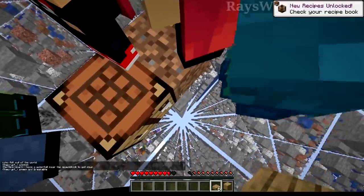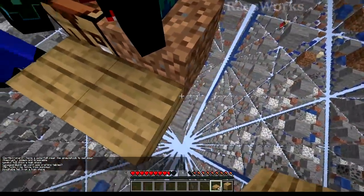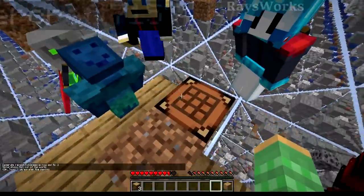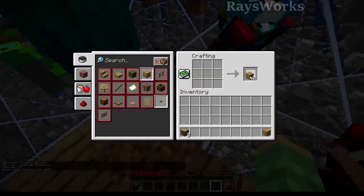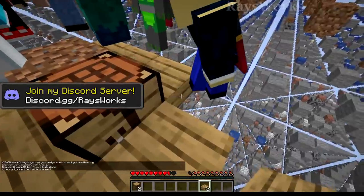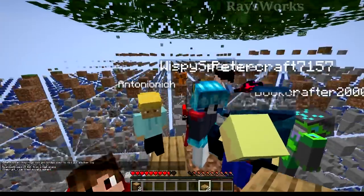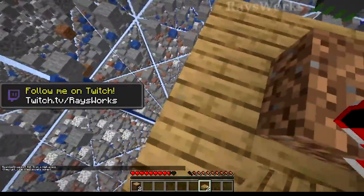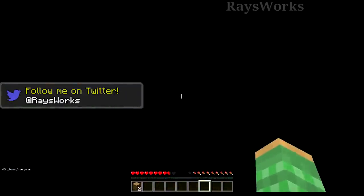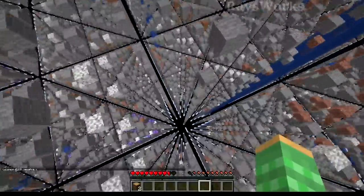I'll place these slabs around the edge so when we break down the rest of the tree, we have a little place to collect the saplings. Hopefully we get some. Let's go ahead and turn these into slabs as well to get some more blocks around here. We are kind of on an island so our resources are a bit limited. I'll use the rest of my slabs to let people start traveling towards the majority of the island, and hopefully everyone else can try to get some saplings so we can grow more trees.